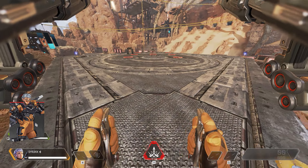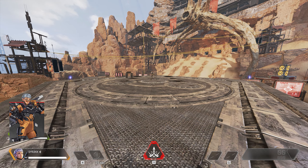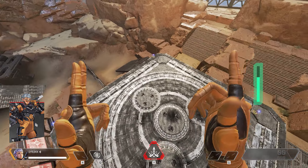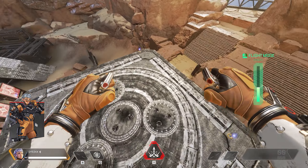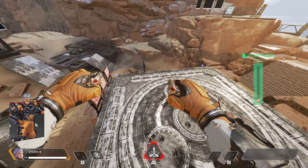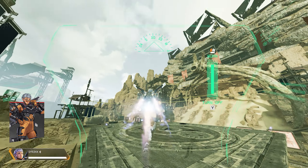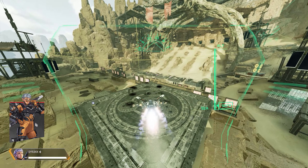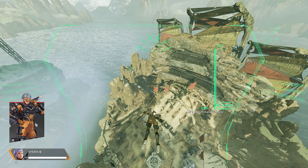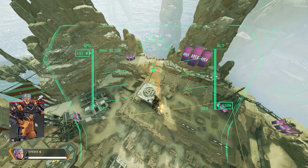Valkyrie's tactical Missile Swarm fires a swarm of mini rockets that damage and disorient enemies. Her passive VTOL Jets lets you press jump while in the air to engage the jetpack, with a maximum use duration of 7 seconds and fuel refilling 8 seconds after the last use. Her ultimate Skyward Dive launches you 180 meters into the air to skydive, similar to a jump tower, and teammates can interact with Valkyrie to join the launch.